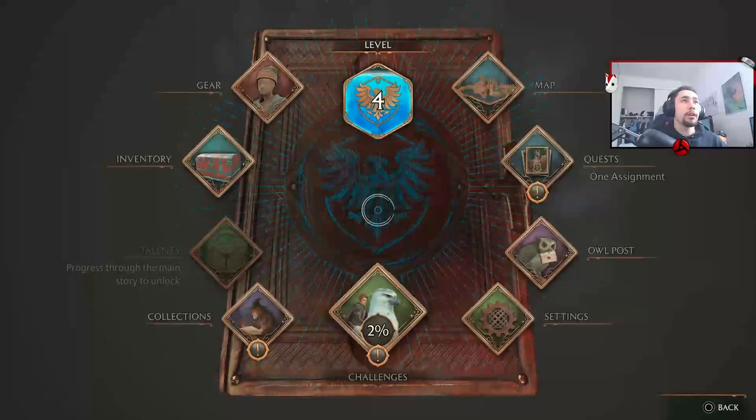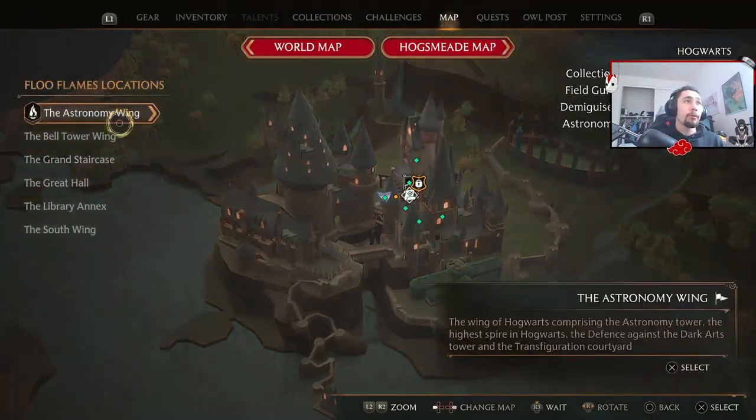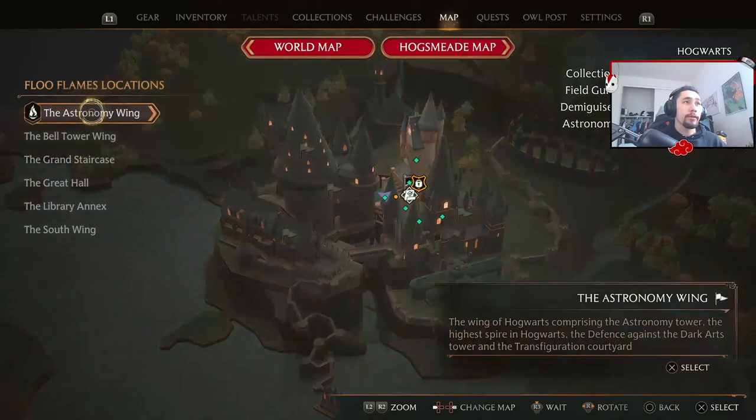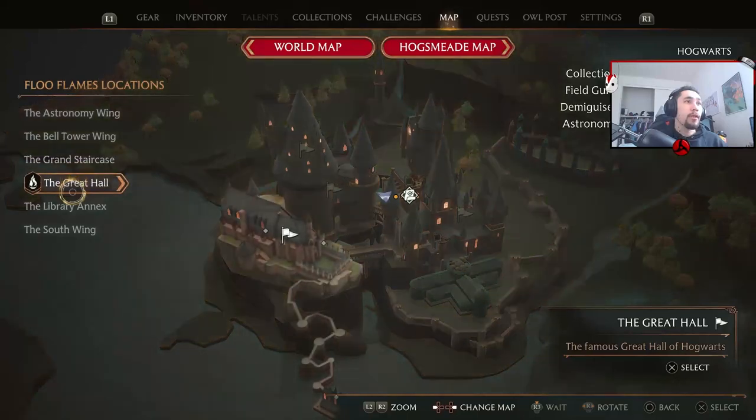All you gotta do is you go to the map, you pull up your map, boom — and whatever Floo Powder locations you've already walked by, right here is your Floo Flames location. Any one of these you can fast travel to because you've already walked by it.